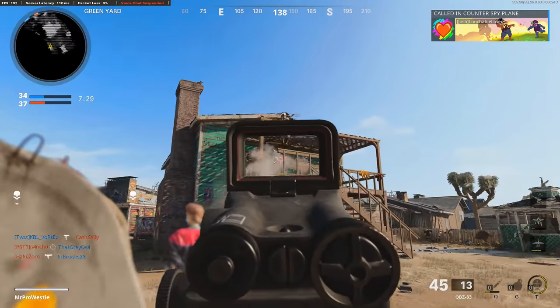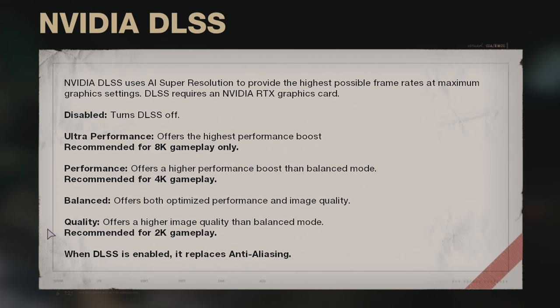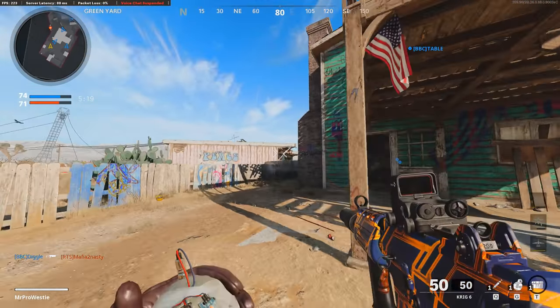There are various options in Black Ops Cold War for DLSS. Quality is best for 1440p gameplay. Balance will offer you a good mix of performance and better image quality. Performance is best for 4K gameplay, and Ultra Performance is best for 8K gameplay — and if you happen to be one of the three people in the world gaming at 8K at the moment, well then don't you feel special for getting your own setting.